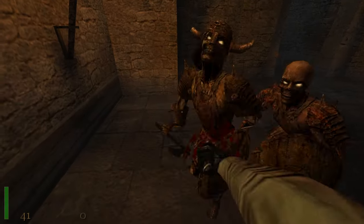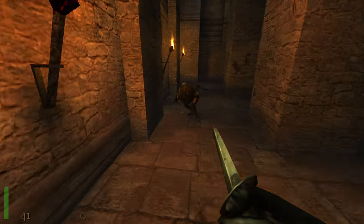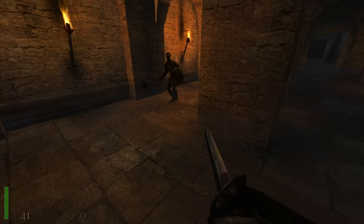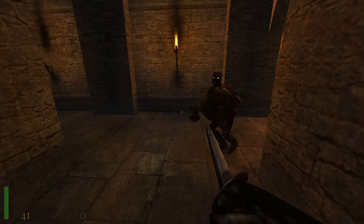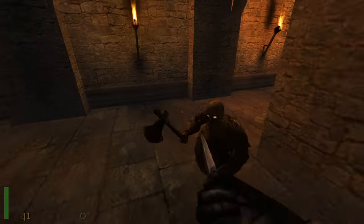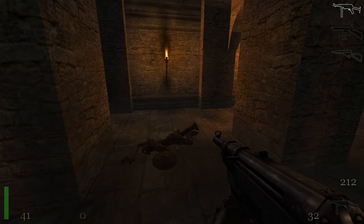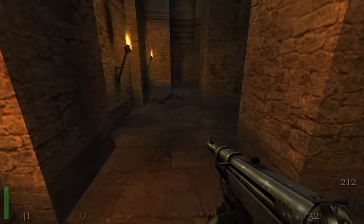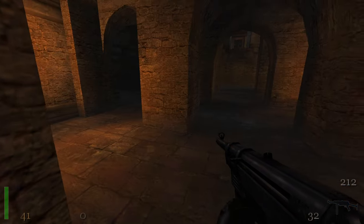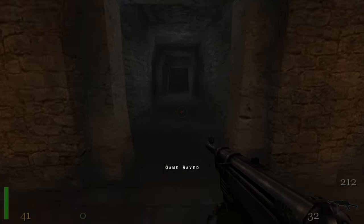There we go, one of them down. You almost got me there — how did you not get me there? Your early medieval axe does not impress me. It does take a little bit longer with the knife, but it saves ammunition. It also makes it less likely that you accidentally kill yourself by shooting their shields, which are very bulletproof.